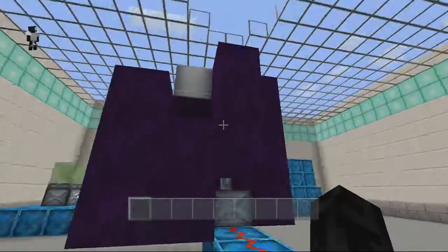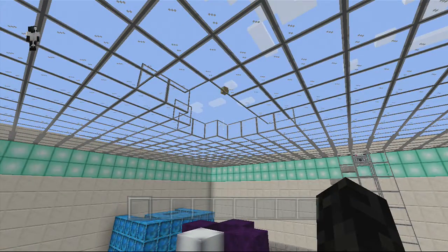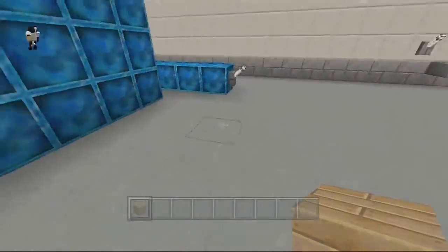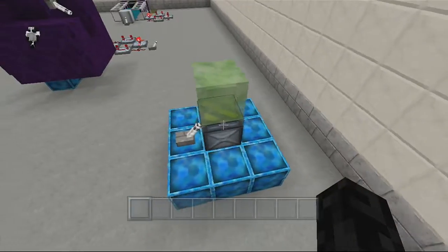This is basically what we're doing today — bouncing blocks. Awesome. You can basically do this with any tile, but I will be showing exactly how to do it. Simple concept: you have a piston, you have a slime block.